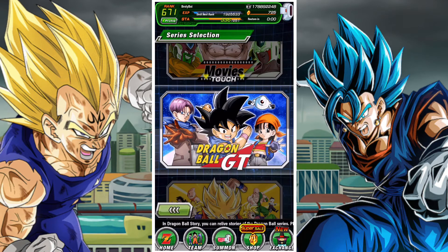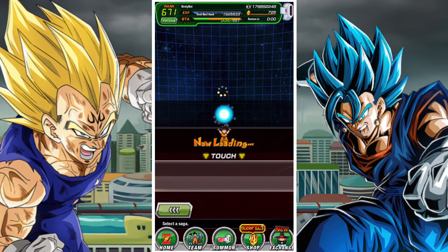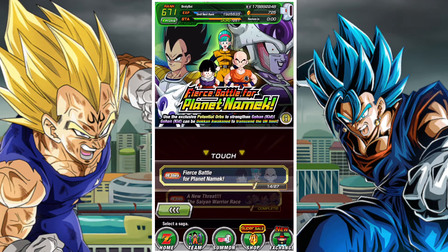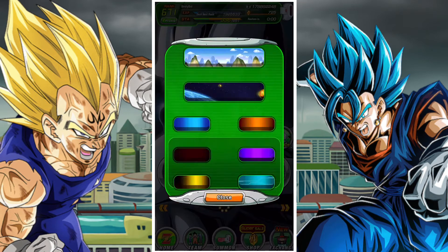Then we have the Dragon Ball Story revamp, which is very straightforward. You can find it under the Sagas or Dragon Ball section, and it's a replacement of the Planet Namek event where you used to get Strength Gohan. So that's something pretty valuable and good overall.